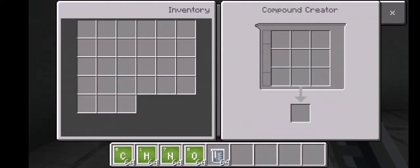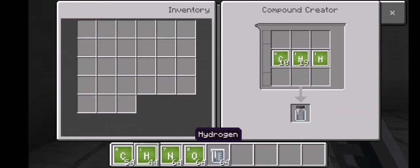Then get your carbon and place 10 carbon on your compound creator. Then place 20 hydrogen on your compound creator. From that you could get polyethylene.